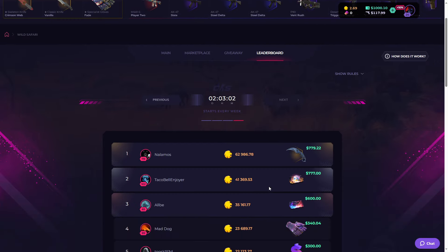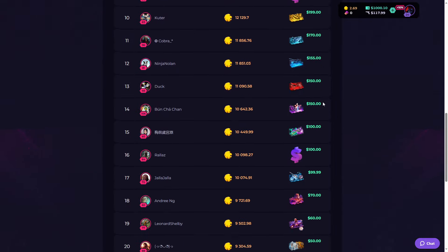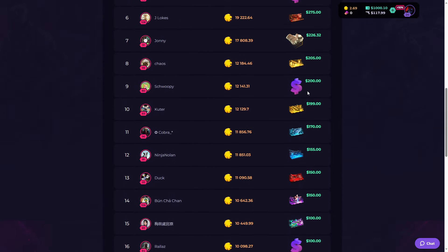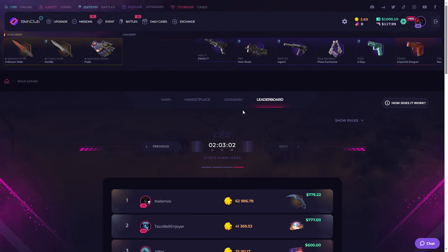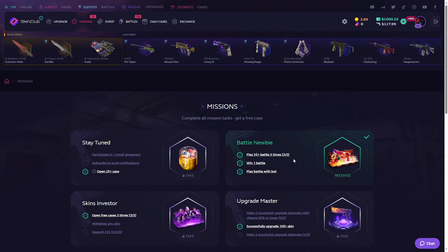You can have a chance to win any of these items, which is pretty cool. The top 20 people with the most points will also receive cool prizes. The top player with 62,000 points received a Karambit worth around 700 dollars, which is really good. So try to get into the top 20 to get these amazing items.